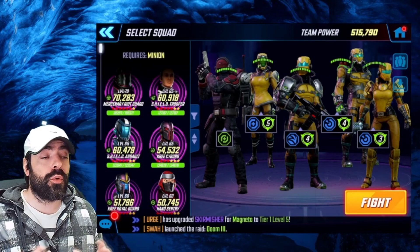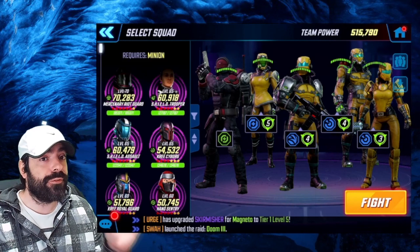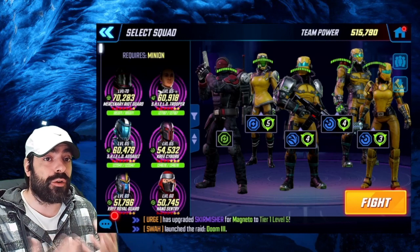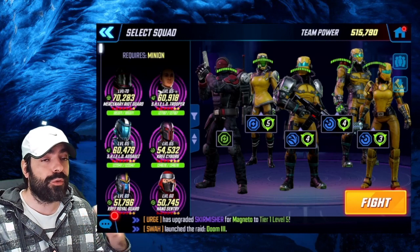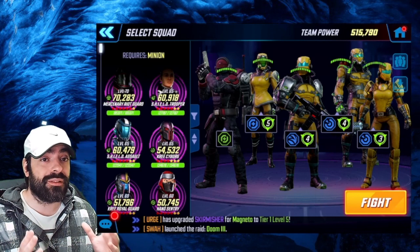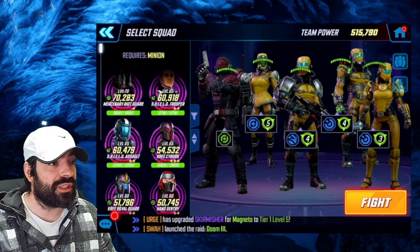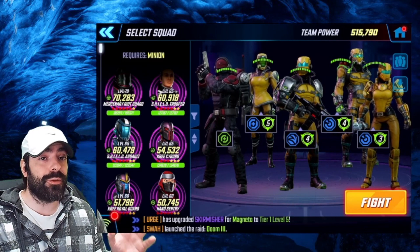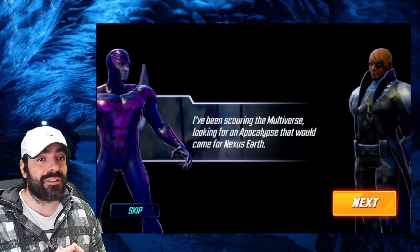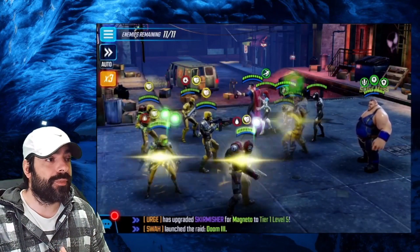Here we go — node number one, using exactly the team I suggested with exactly the character positions I recommended. We're going to play at 2x speed because the biggest problem with nodes one and two is very low damage output. Even though the team has a lot of survivability and takes a lot of turns, the damage output unfortunately is not the best.